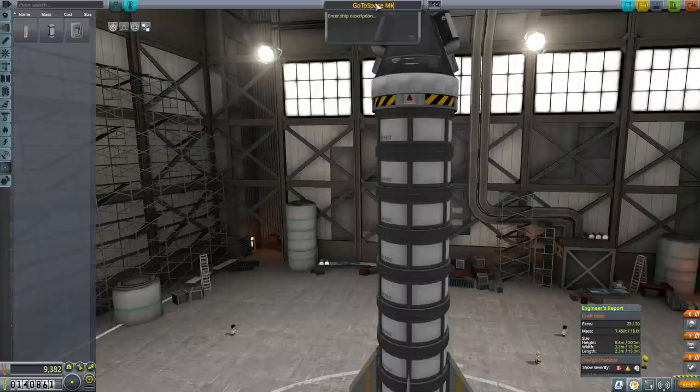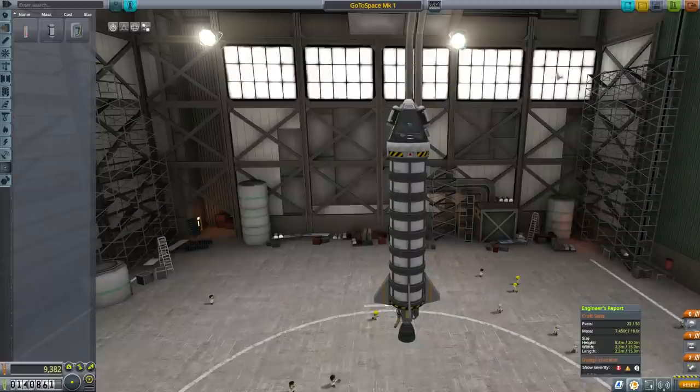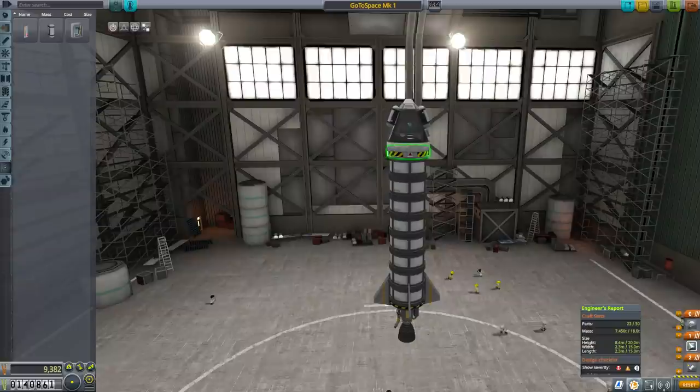Let's call this one the 'Go to Space Mark 1'. We're very enthusiastic about this and hopefully we won't die. Before we launch, we'll double check our staging: first the engine goes, then the decoupler, and then finally the parachute. That sounds about right. Jebediah is in the driver's seat, so let's go ahead and launch.